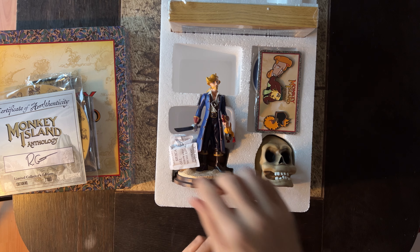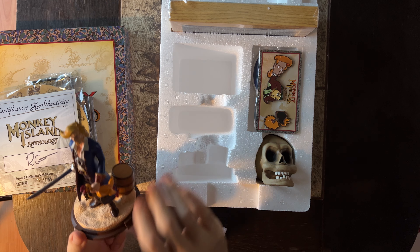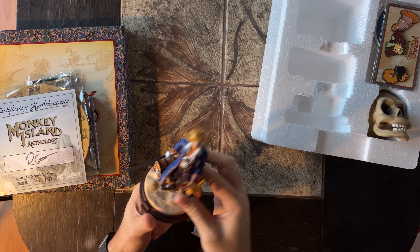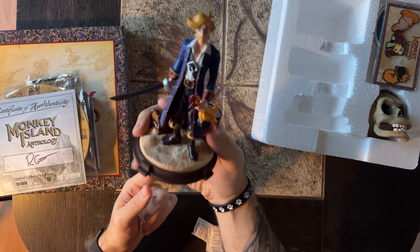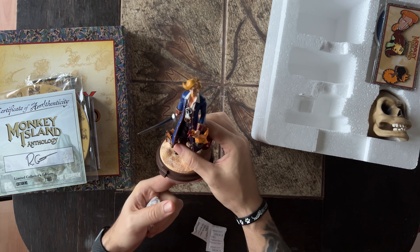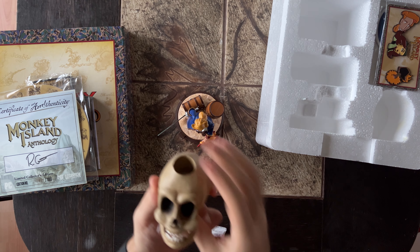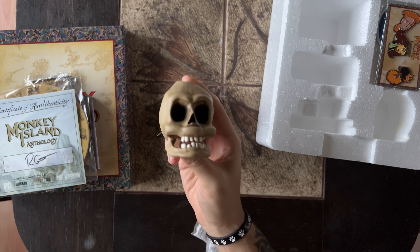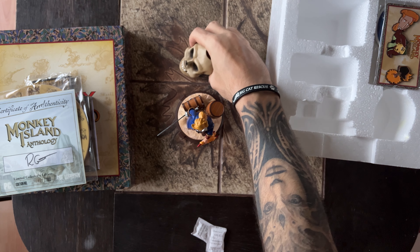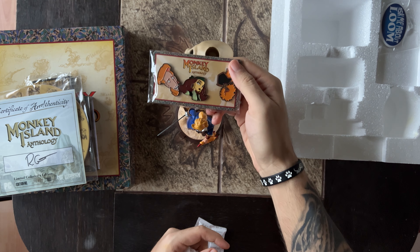Here we have the statue, which is Guybrush. This is a heavy one! He has a beard, so it's definitely not from the first game because he's too young there — so this would be from either LeChuck's Revenge or one of the later ones. We also have the monkey head skull — the talking skull, Murray or something. And of course some pins.